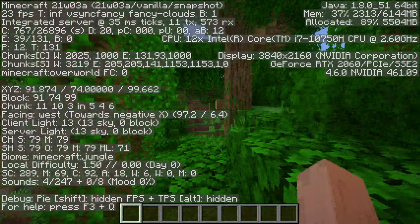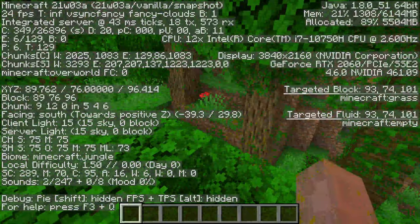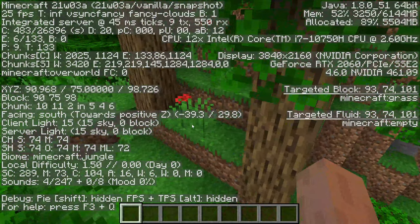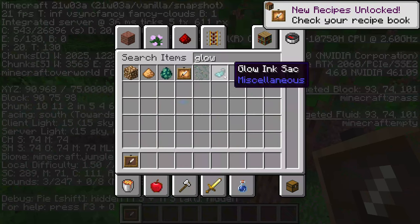This is a new world called Showcase, and I'm just doing a showcase. The first item is a glow item frame — you can take an item frame and make it glow by using a glow ink sac.